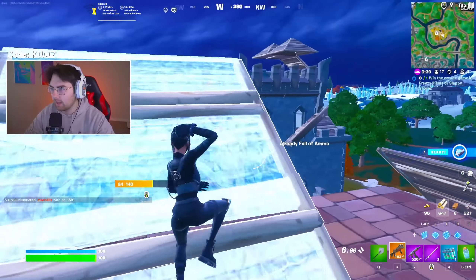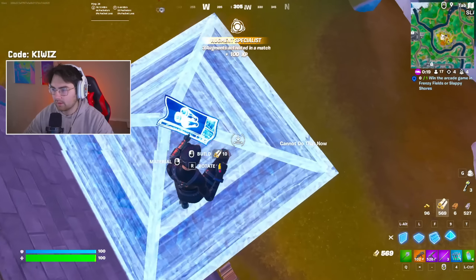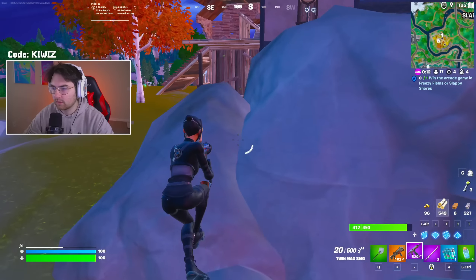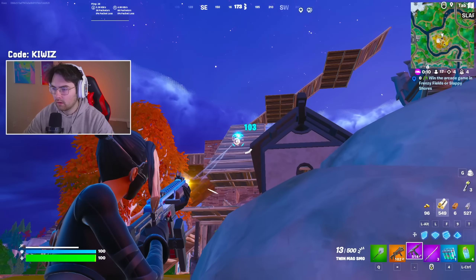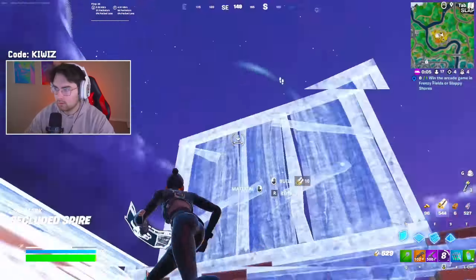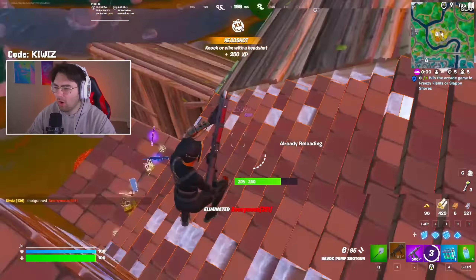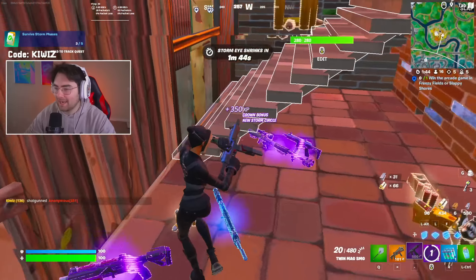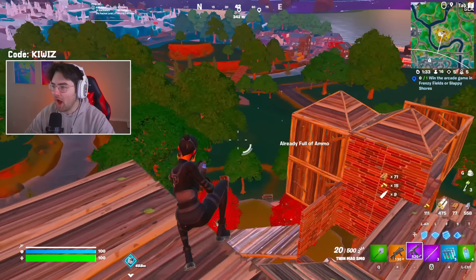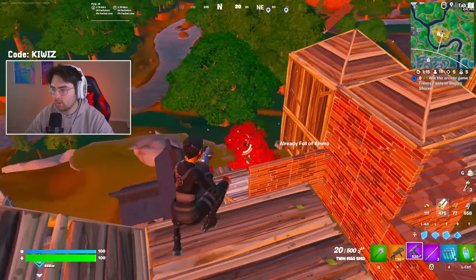They also added icy slide back into the game — icy slide and the exotic augment. Wait, somebody's here — oh my god, get out of here! Yeah, that's unfortunate, isn't it buddy? I always love making those hype plays, that was crazy. We could use some more brick though, I'm not gonna lie.